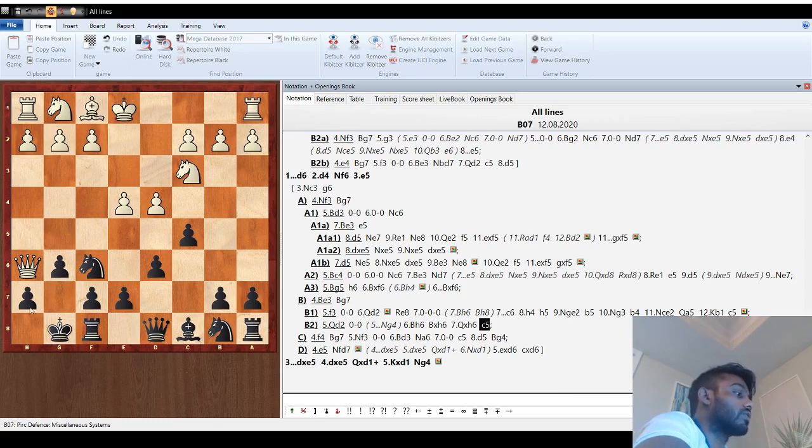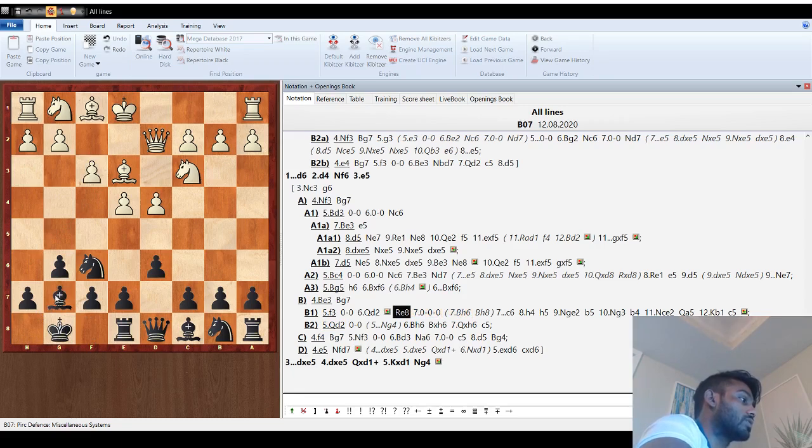Instead of queen d2, the more standard move I see a lot more is f3. So f3, we go castle, queen d2, and now rook e8. The idea of rook e8 is to not allow them to trade off the dark square bishop — you always want to keep this bishop and they want to get rid of it to attack you. If they go bishop h6, you just go bishop h8, and since the rook is on e8, you don't have to worry about them going bishop takes f8.